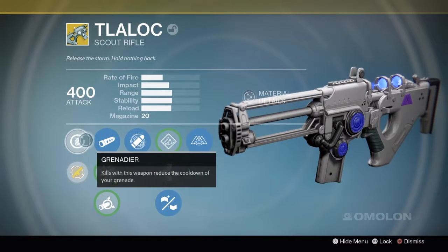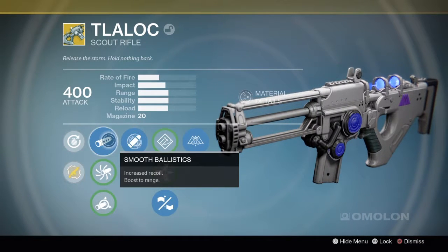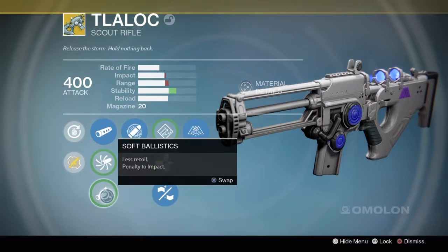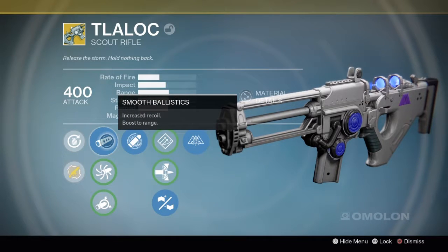First, Grenadier — kills with this weapon reduce the cooldown of your grenade. Smooth Ballistics: increased recoil, boost to range. Accurized Ballistics: more range and impact, increased recoil. Or Soft Ballistics: less recoil, penalty to impact. I like Smooth Ballistics.